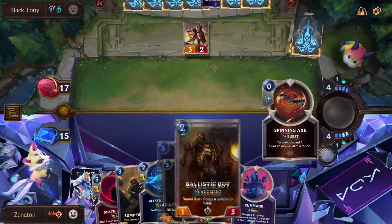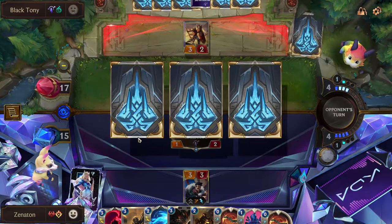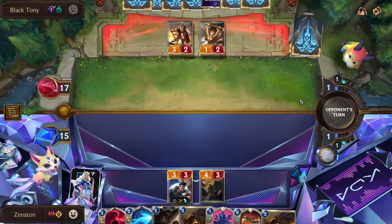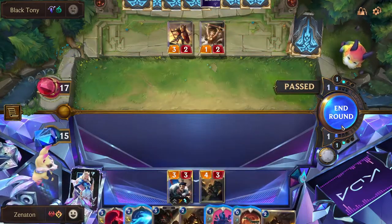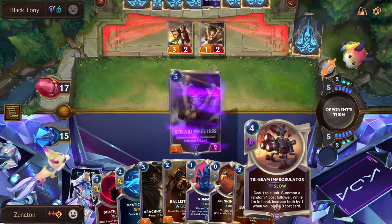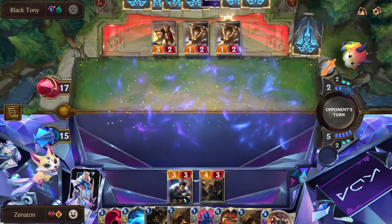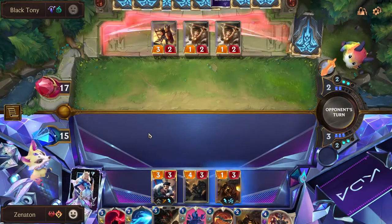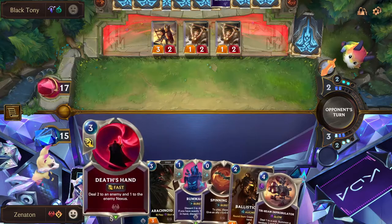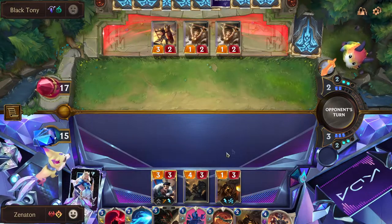I have two options: either play Sump Dredger or Ballistic Bot. I'll just play the Dredger. I would really, really like to find a turn five Swain here. Not that many three drops left in hand for this Tribeam, but whatever. They're taking some turns off it seems. They could play Traveler - no, they only have two mana. I guess they could still play Zoe. The only thing I'm worried about is if they play Zoe into Sun-Blessed Vigor, I won't actually be able to deal with that.